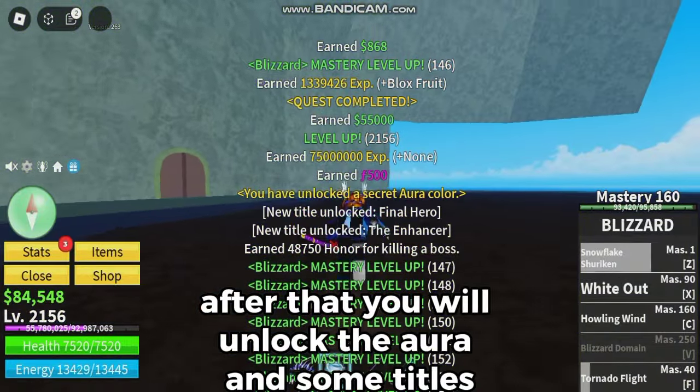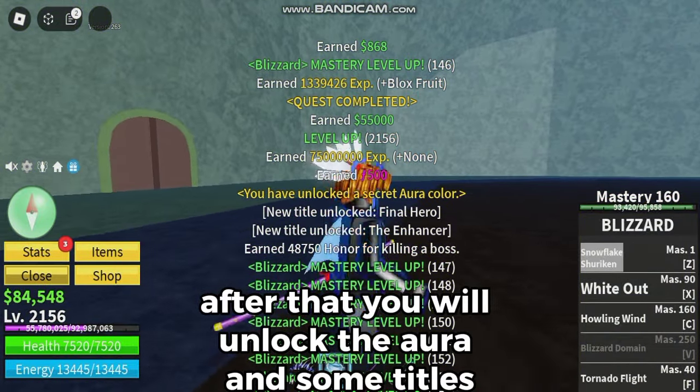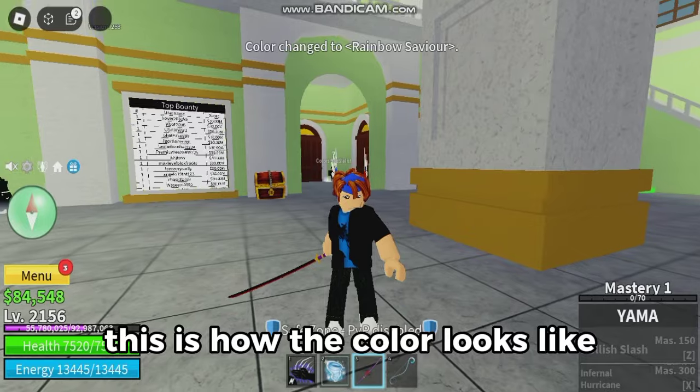After that you will unlock the aura and some titles. This is how the color looks like.